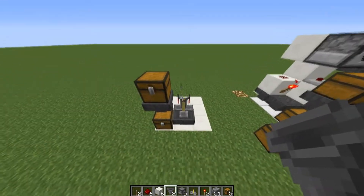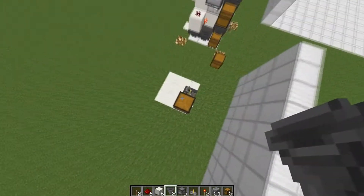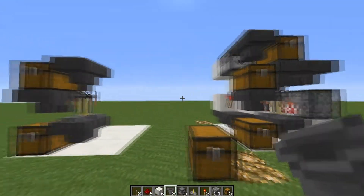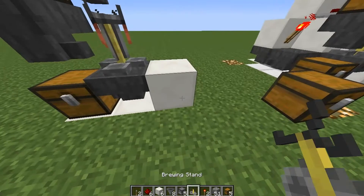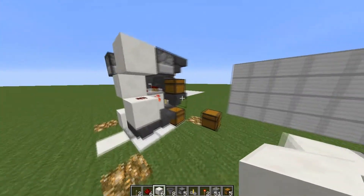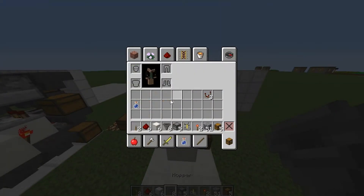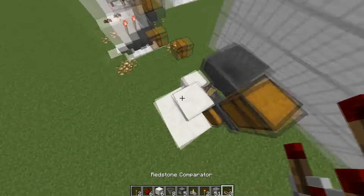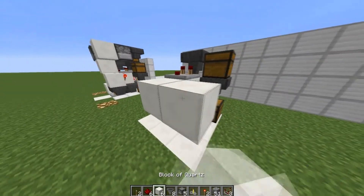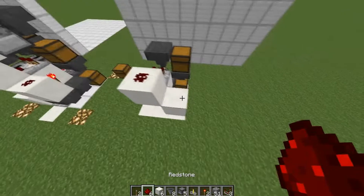Then we're gonna add a hopper up here. Then you want to add a block here. I think this looks good enough — you need to add a block in the back like so. Then you need to add a redstone comparator over here, but remember it needs to be facing the right direction. Then add blocks like so, then add two pieces of redstone in here, and place a block on top of it.